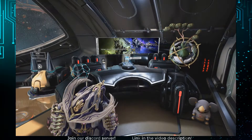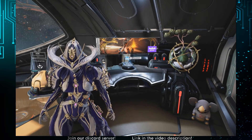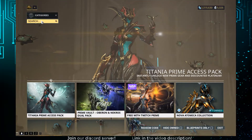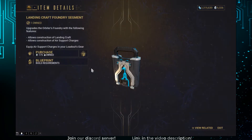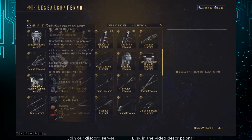Before we can use the abilities of our landing craft or make their parts, we need to obtain the landing craft foundry segment for the orbiter. You can get it instantly by paying 175 platinum, or by a lengthy crafting process after copying the blueprint from your clan's dojo.